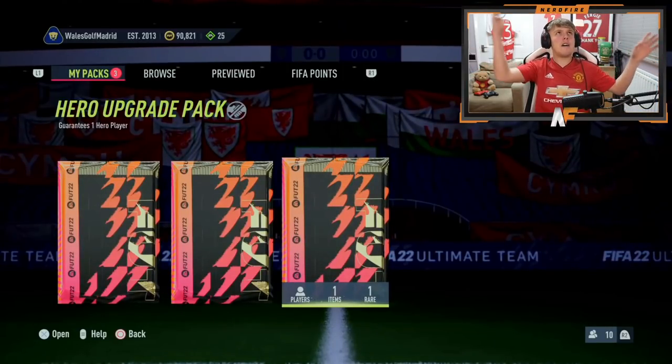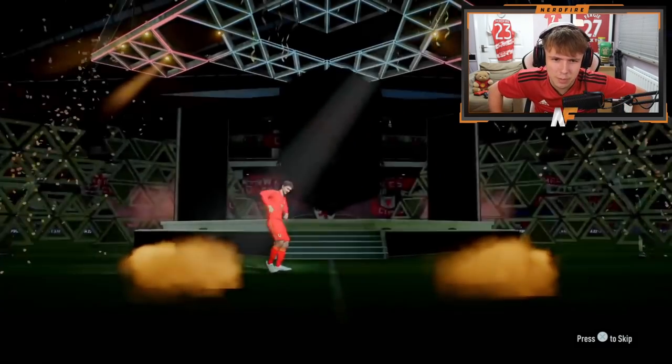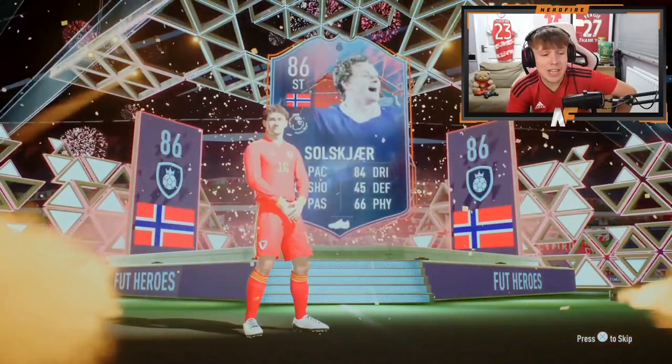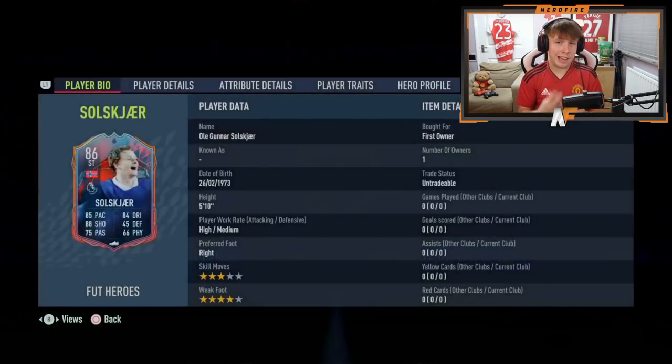He's 100% getting in the team, not even a debate. Shout out to the man Ben De Vala — hero pack number four. I'm pretty sure this is number four. Actually we got back-to-back Robbie Keane? Wait, I think we had one in between. Who is this — is that Ole? Ole Gunnar Solskjaer? He's back! He's actually not that bad genuinely. Good player, though I don't know what this guy's team is so I'm not sure if he fits.